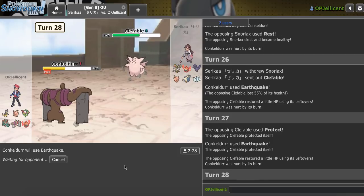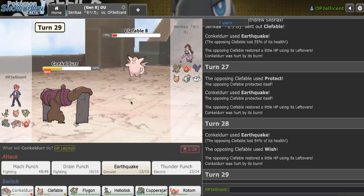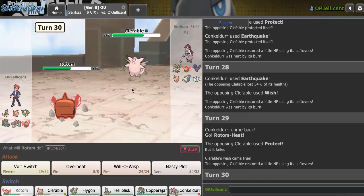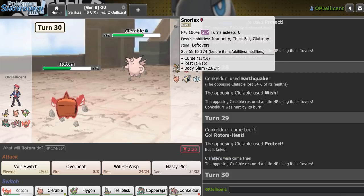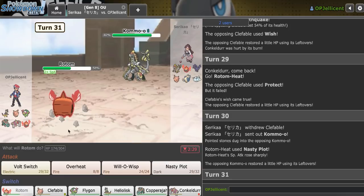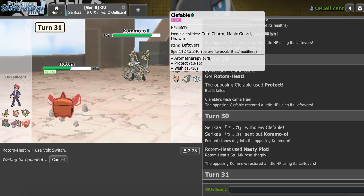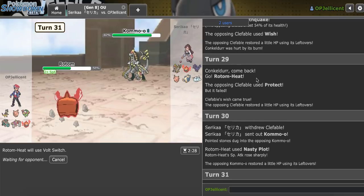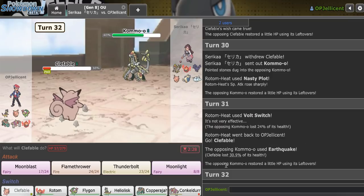Maybe this is a roll I can get. It's not a roll, and they get the Wish. I think this is already over after that. What could I have done differently this game? Obviously not letting my Conkeldurr get tricked was the really obvious thing — that was just a bad play. I'll Nasty Plot here and Volt out again. Maybe I can recover up my Clef, but had I killed that with Earthquake I might have been able to do it. I'm doing a decent bit there, and they go for Earthquake. I'll just run and call that a game — there's nothing I can do to break this team. I just messed up really badly, that's all there is to it.